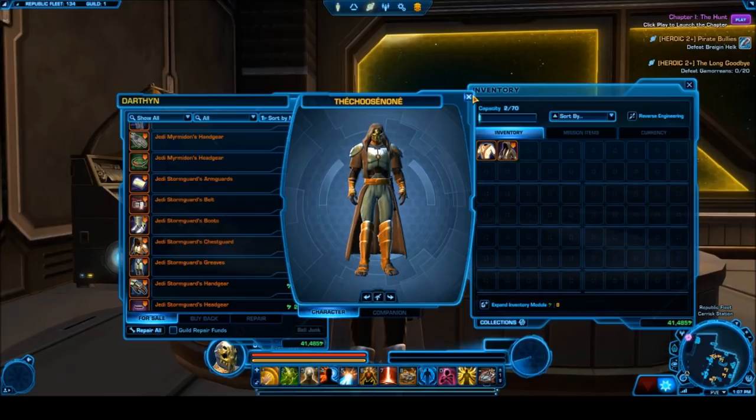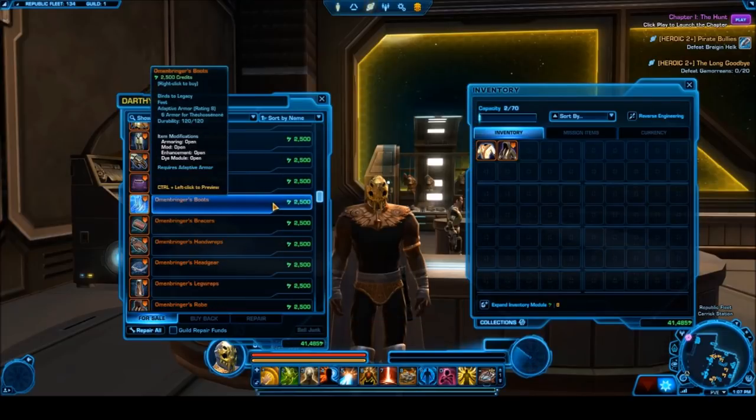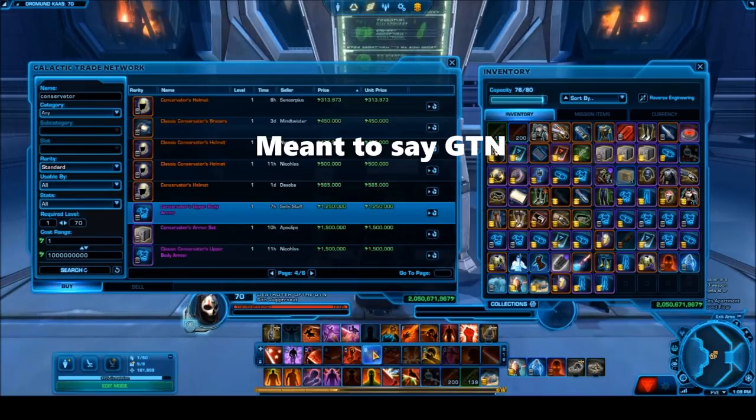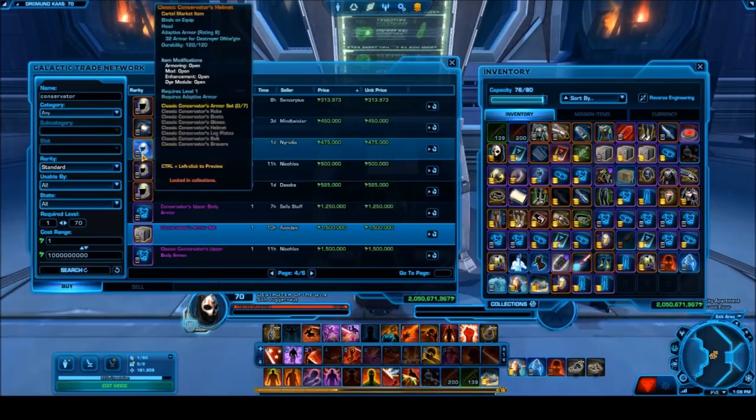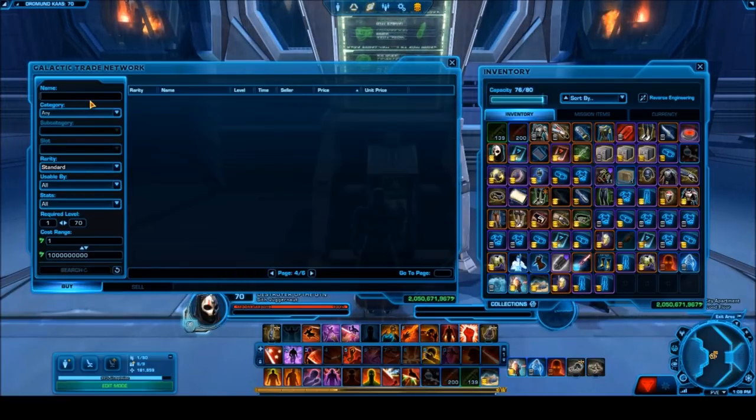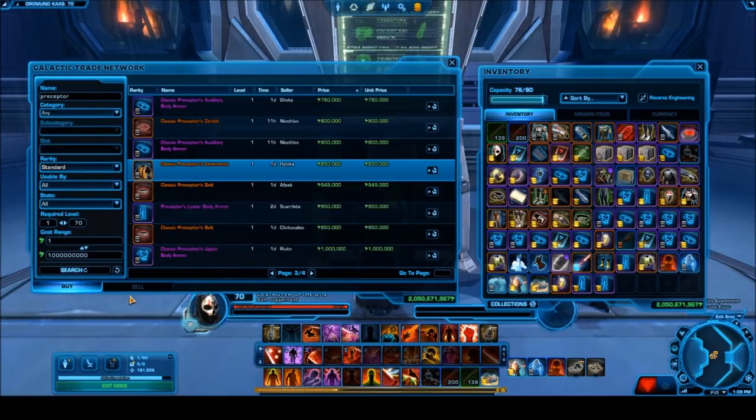The Classic Conservator and Conservator armor sets are also pretty cheap on the cartel market. They offer a very nice-looking robe — one of them won't have a hood, which is very beneficial for people who don't like hoods. The Preceptor is also another armor set that caught my eye as a really cheap option that looks quite nice.